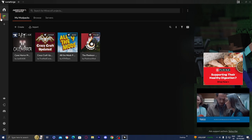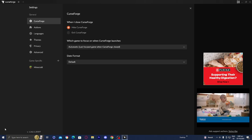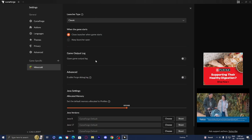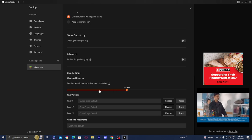In order to allocate more RAM, all you want to do is go to the left menu, select the gear icon right over here, then underneath where it says game specific, make sure you select Minecraft. Once you're here, scroll down to where it says Java settings and where it says allocated memory, go ahead and adjust this to the maximum.